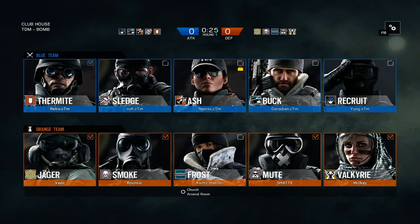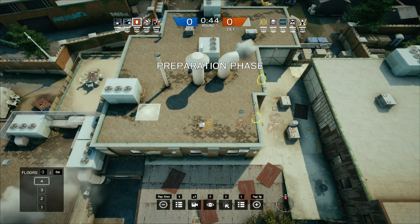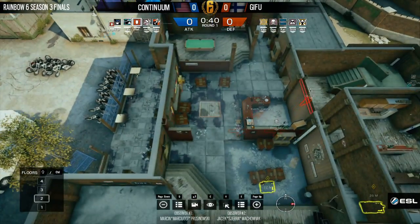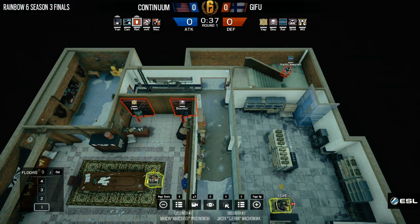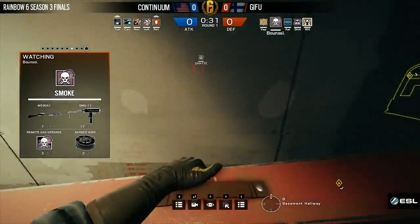Here we are with Continuum starting on the attack side. Right off the get-go, we're seeing something different that we haven't seen before from Continuum on a Clubhouse push, and that's going to be the Recruit Shield. Something Young is well known for — he did a lot in earlier seasons and has shown a lot of success with in some pushes. We've seen him do it a lot for that particular push on the construction tunnel. I would imagine that's where he's going to use it again, unless there's a strat we just have not seen this season.